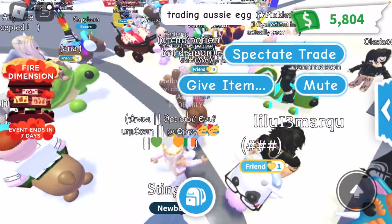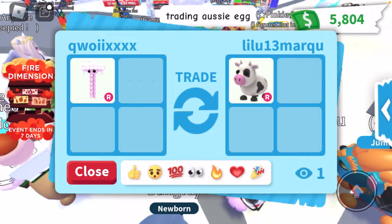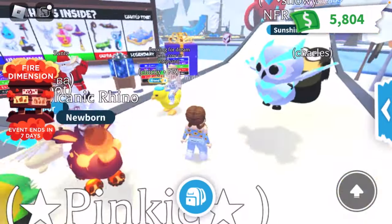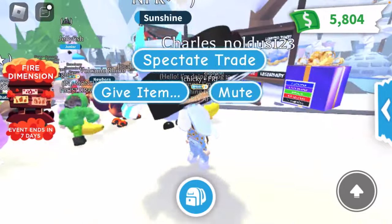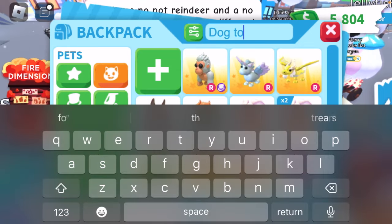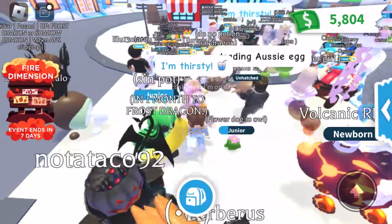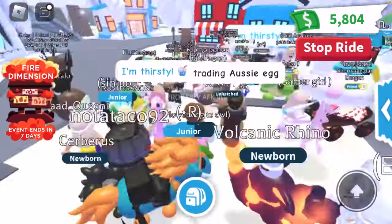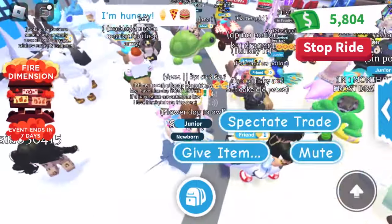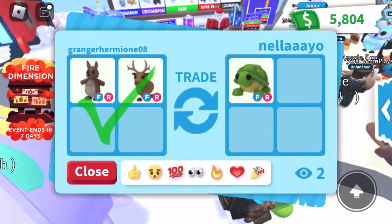Oh, there's a neon chameleon — they just traded it, darn. Everyone's in trades, it's crazy. The neon owl is right here, but they're still in a trade. Let me take out one of my Dogtow pets — I'm gonna try my most valuable one besides the evil unicorn, which I think is the cactus friend. I feel like it still has good hype, so maybe we could get little good overpays right now.